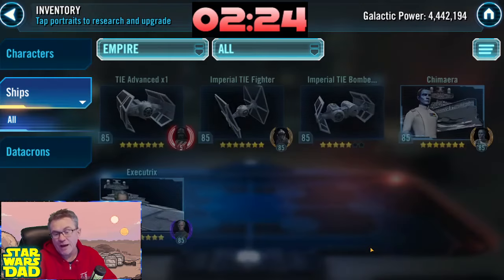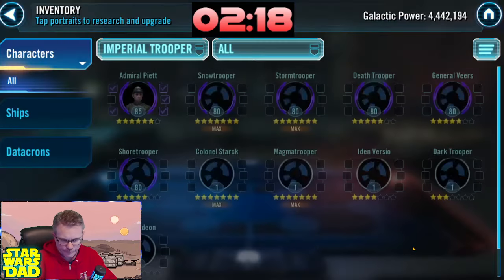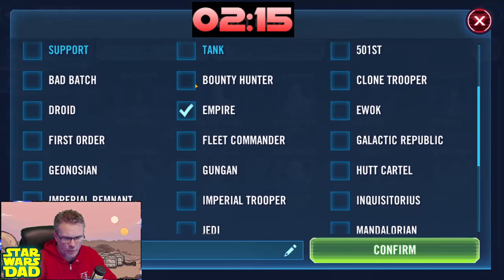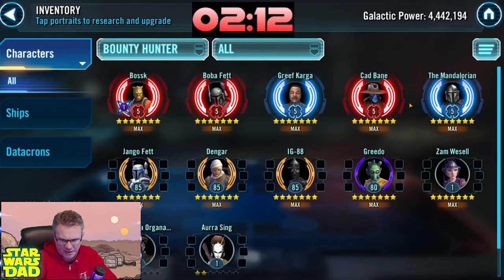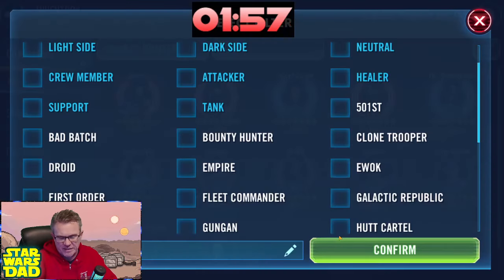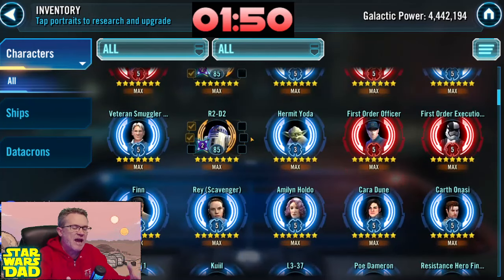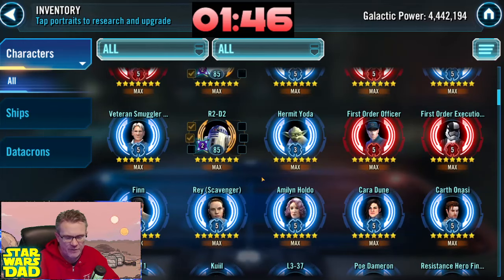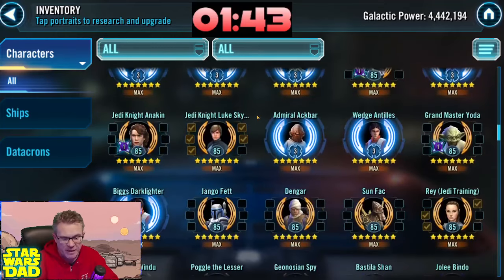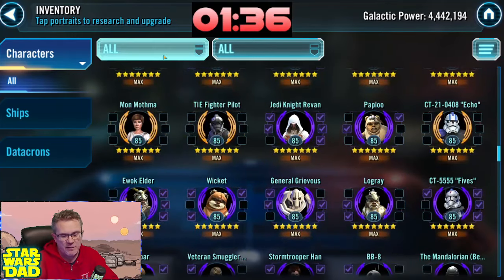Looking at bounty hunters — you're close to Executor here, so make sure you're farming those characters. Imperial Troopers: Piet's not ready to go. You did a Finalizer bundle, so you've got those characters plus working on Executor. So the summary: Kylo done, getting Jedi Master Luke, getting Executor — I would say Rey is next for you. You've got the stuff for Rey, go get Rey. Also get the GAS farm going — get Shaak Ti and B1 farmed. You'll add GAS to your 501st for sure.